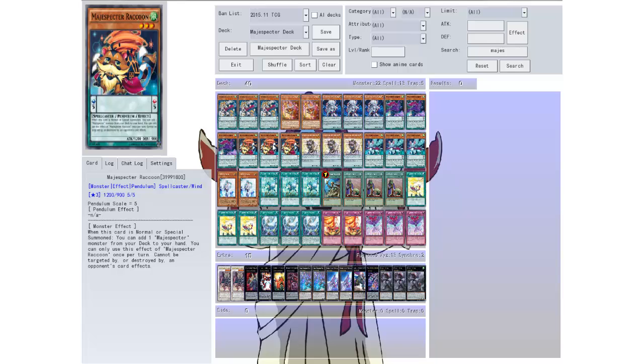Then we have three Raccoons. It's a level three with a scale of five. When this card is normal or special summoned, you can add one Mage Specter monster from your deck to your hand. You can only use the effect of Mage Specter Raccoon once per turn, and it can't be destroyed. So you get another search — this whole deck is about searching.